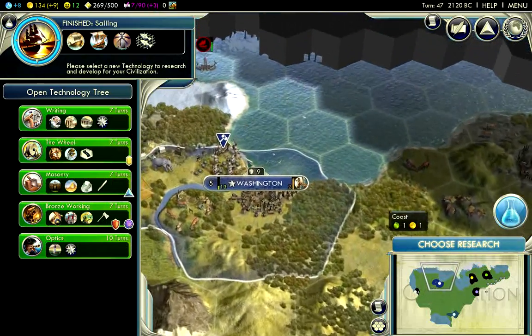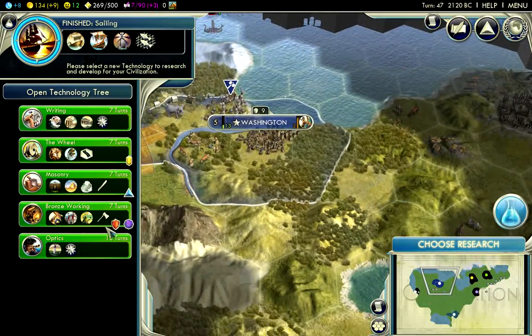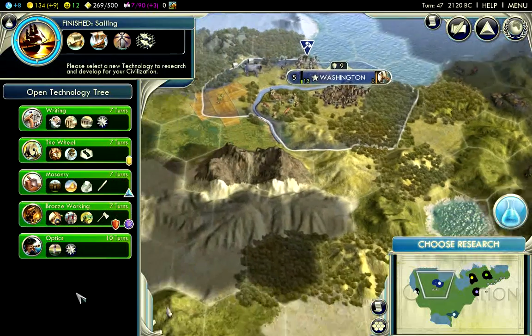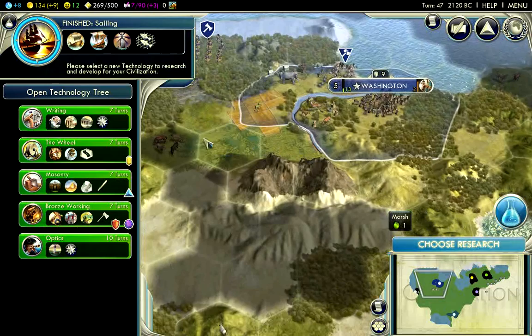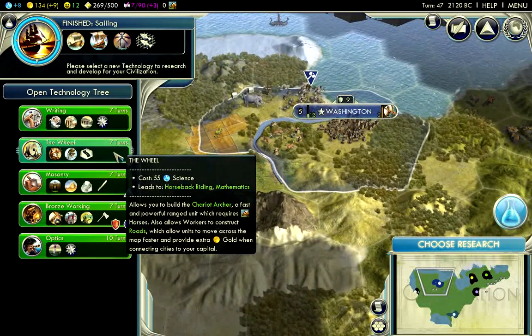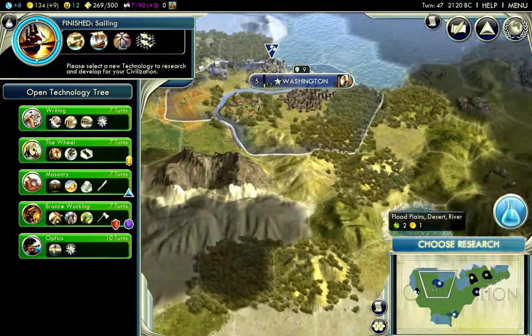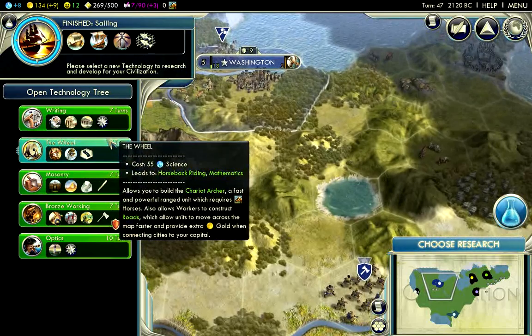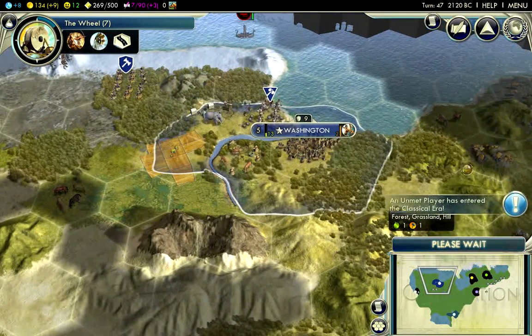Don't need Optics quite yet, although it would give more food in those tiles. Bronze Working would be nice even though there's no jungle. I'm going to go for Masonry because there are some Marshes down here I'll need to clear fairly soon. Actually, I am building my city now. I'll need to build a road, so I'll go for the Wheel first and then either Masonry or Writing to build a Library.